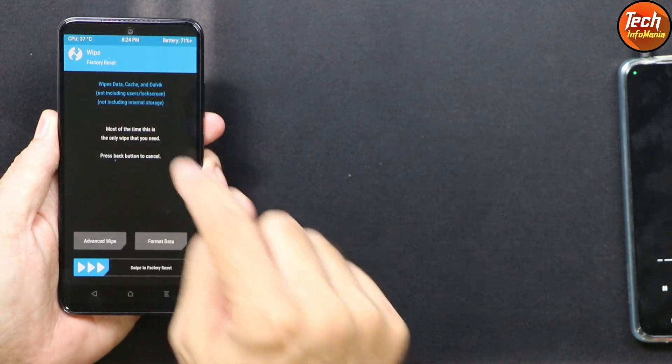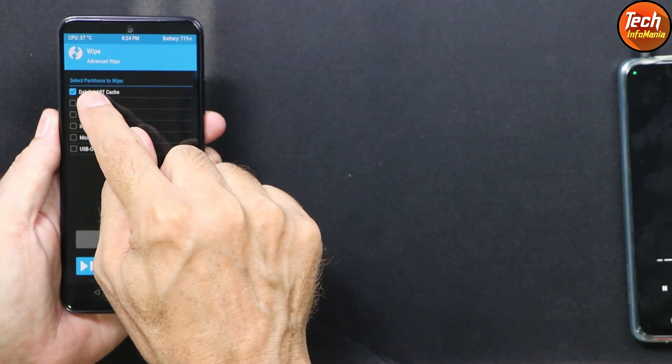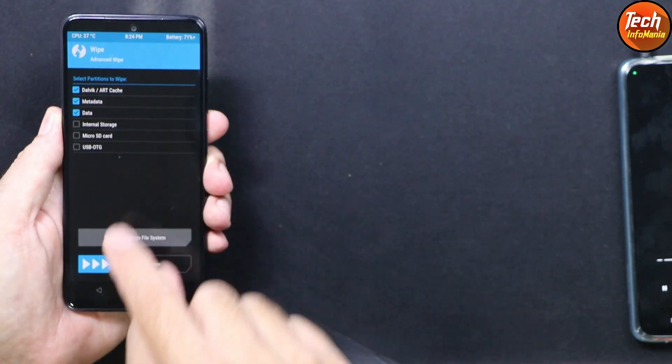On the phone screen, tap Wipe, then tap Advanced Wipe. Select Dalvik/ART Cache, Metadata, and Data — swipe to wipe. When done, go back and repeat the wipe procedure once more.